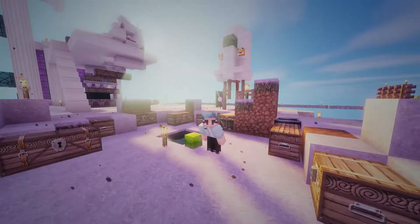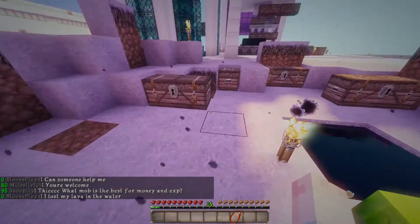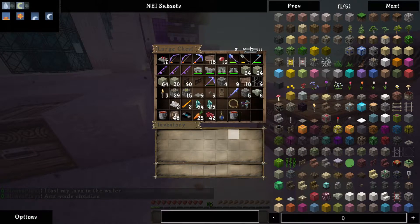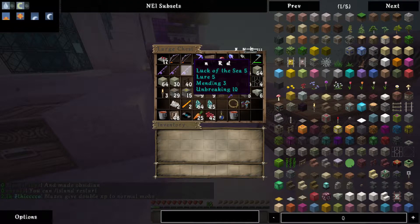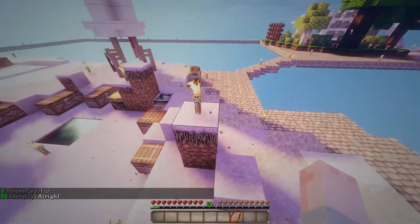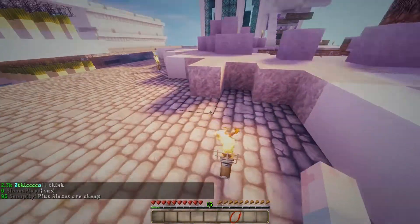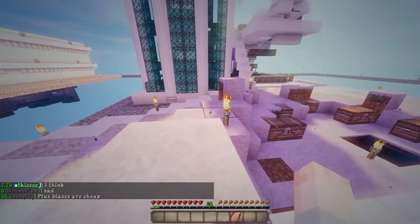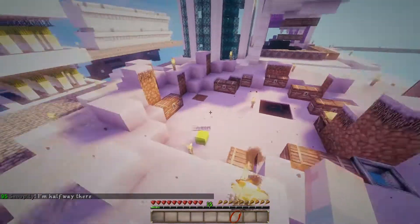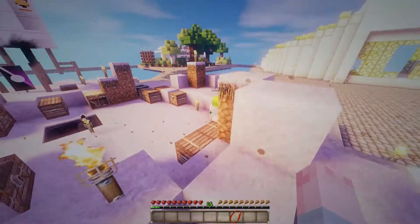Welcome back to another episode of Skyblock Galactic over on SkyKade.net. We are in need of some good tools. We have a lunar sword and a lunar rod here. What I would very much like to have are the other tools. Looking on the AH, they're very expensive. We could absolutely buy some, but what I would like to do is open up some lunar crates instead. That is probably the best way to get them. I have saved 28, so that's what we're going to be doing today.